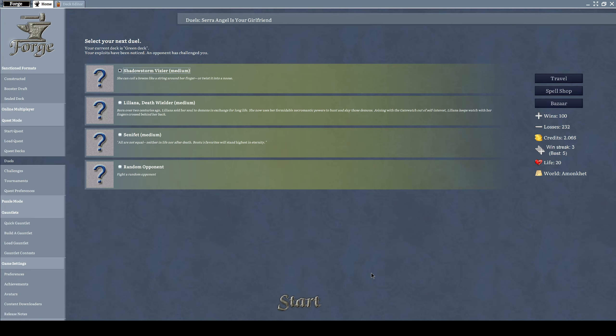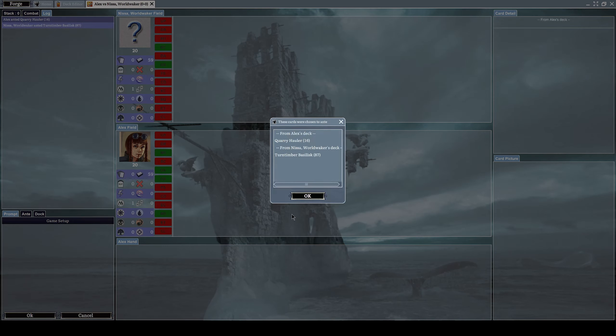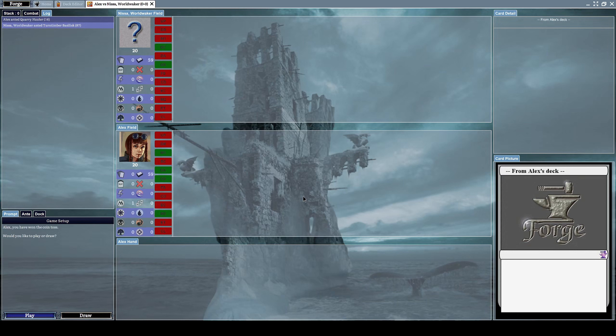Hello everyone, welcome to a new episode of Let's Play Forge. So last time we won and I made a couple of mistakes playing specific cards at specific moments because I didn't really understand those cards' effects as I should have. I re-watched the video, I now understand how I was mishandling certain cards, so let's focus on that and see if we can make it work this time.